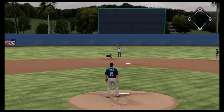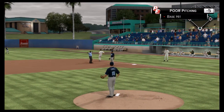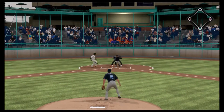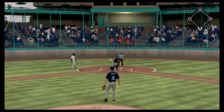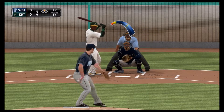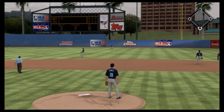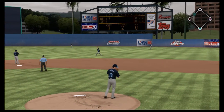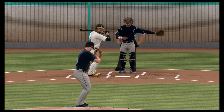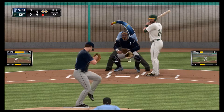On a 3-2 count, a ground ball up the middle. A great diving play by the shortstop, but the throw to first is just a bit late — the runner beats him by half a step. Leadoff base runner reaches. On a 1-0 count, one's in the dirt in front of the catcher, and he's unable to throw the runner out. On a 3-2 count, it's ripped into right field — a line out for out one, but the runner advances to third base and a sacrifice fly will bring him in.